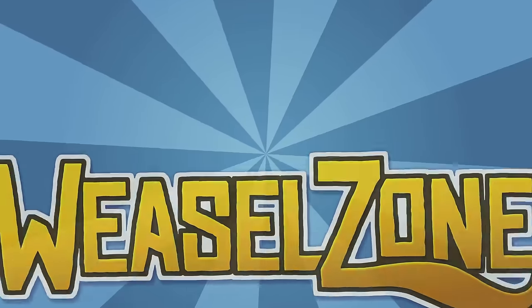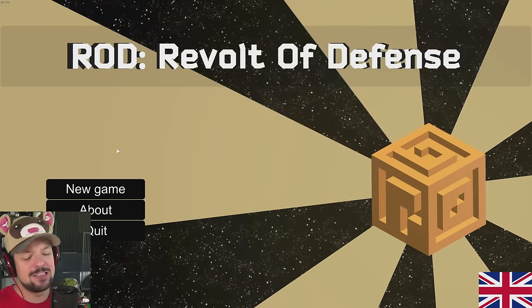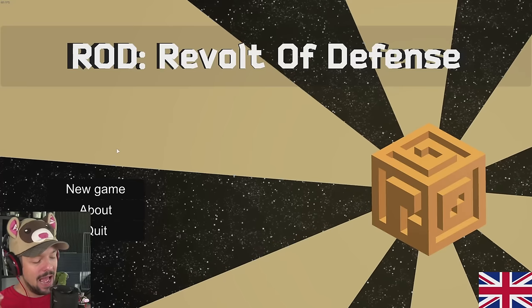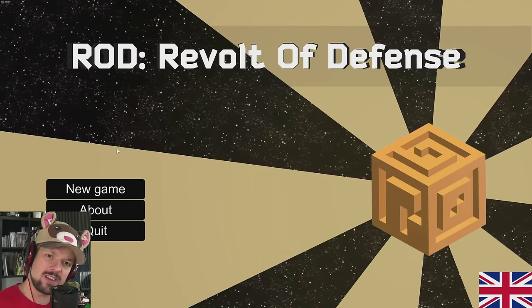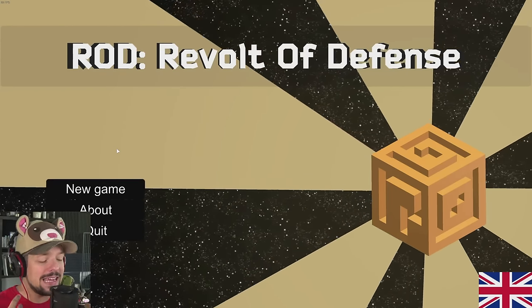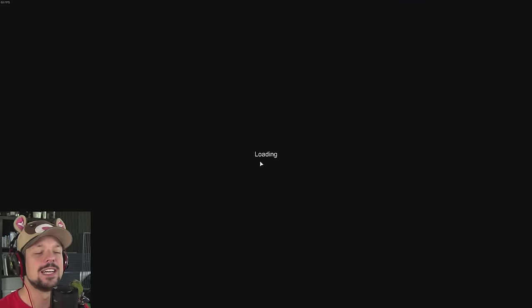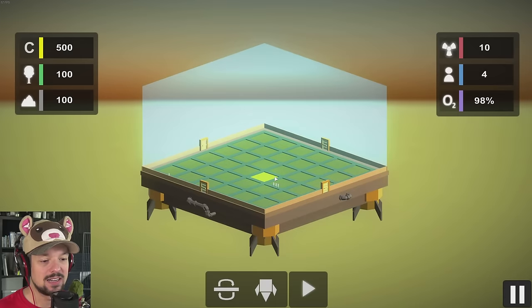Stupid strategies, yay! Welcome, ladies and gentlemen, to Let's Play Revolt of Defense. My name is Weasel and today we're going to be checking out this title you can get for one dollar on Steam. It is quite a steal. It is actually a fun little game about having a space base that floats through space and you build towers to defend yourself and then liberate other places and ransack them for resources. I can definitely recommend this — it's absolutely fantastic.